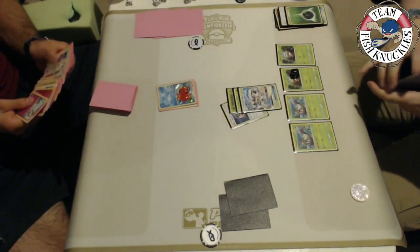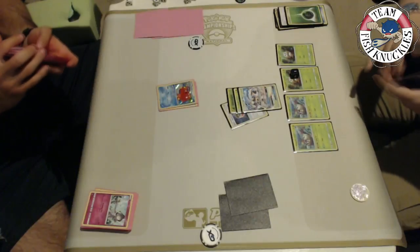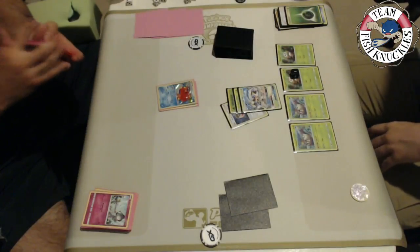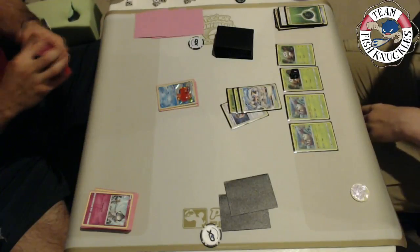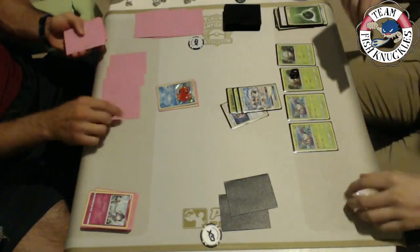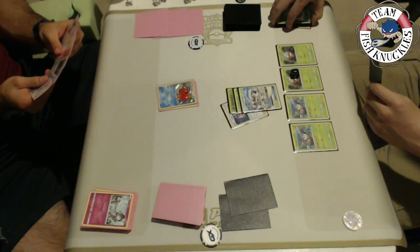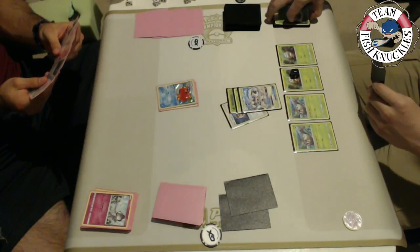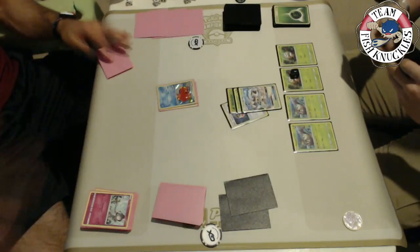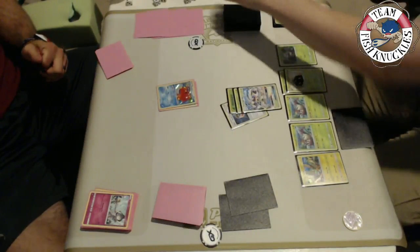Vlad could concede in a real game but they play it out — maybe a miracle comeback. This is one of the downsides of Gardevoir GX: if you don't set up, you're in trouble. Kenton just needs a Pokémon and the Forest of Giant Plants while Vlad needs a Rare Candy on top of everything. Vlad's only other option is Remoraid, which needs a Super Rod to get Ralts back. On Kenton's turn he finds a Tapu Koko and a Dartrix comes down. We might see a First Impression for 30 — double to 60 since Ralts is weak to Grass.